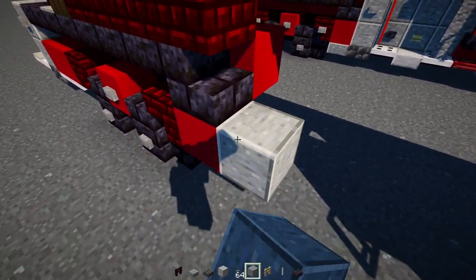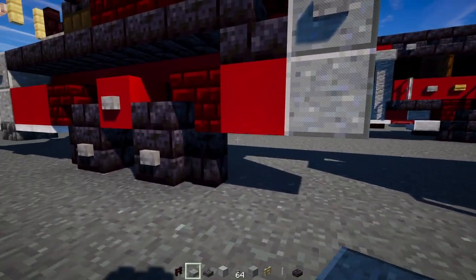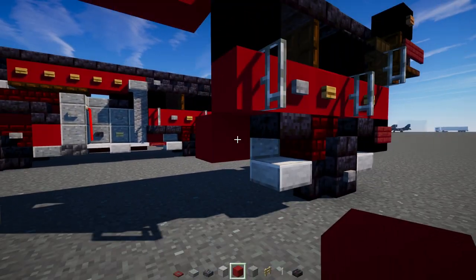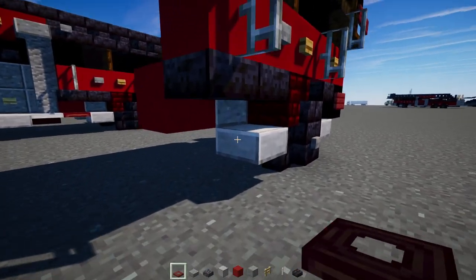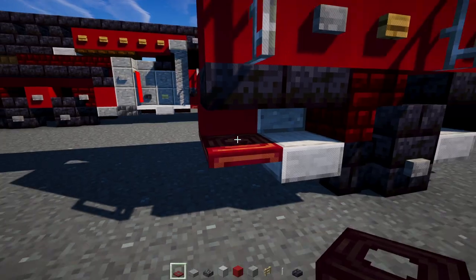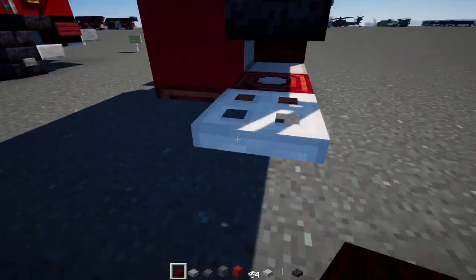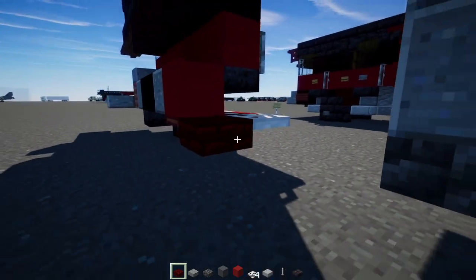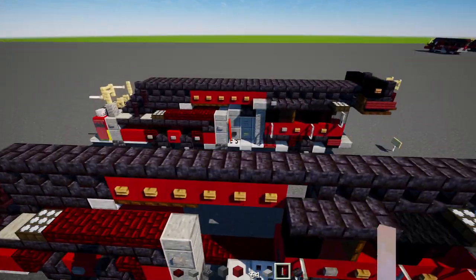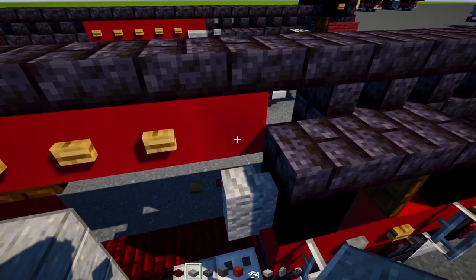Add two polished andesite blocks, polished andesite slab on top, stone button right here, and then a polished andesite slab. Then a cobbled deepslate slab right there. Add red concrete, polished blackstone brick slab, and a mangrove trapdoor — make that two blocks wide because this has a hole in it and this makes it blend in more. Next, add an iron-shaped door. Inside, add a red nether brick slab four blocks long — one, two, three, four. Then add a smooth stone slab. Next, add an andesite wall behind the cab and a polished andesite slab right on top like that.